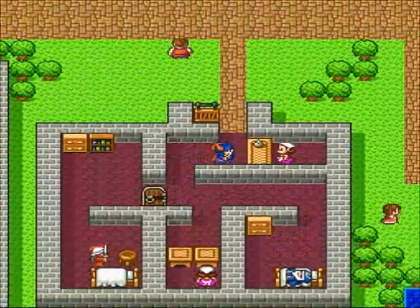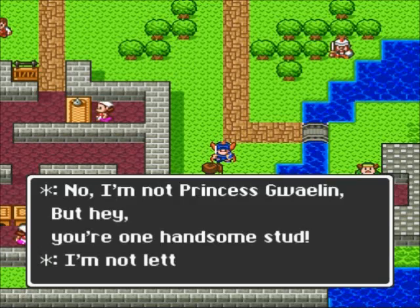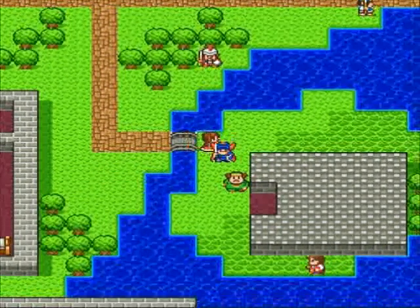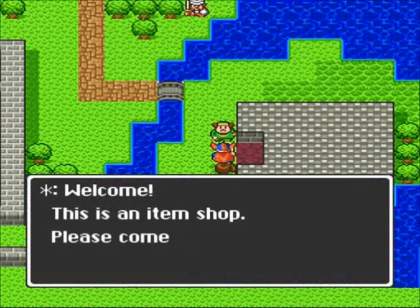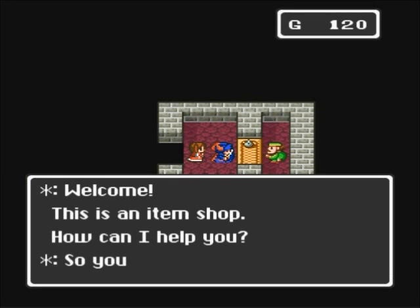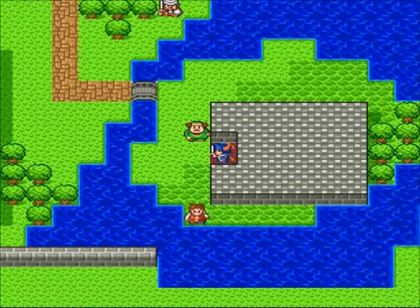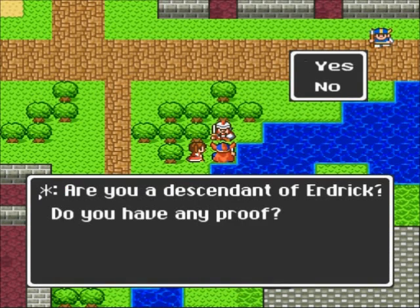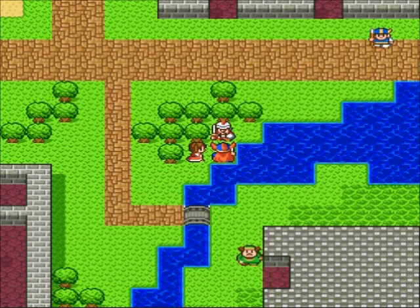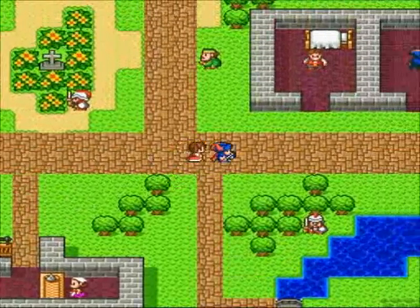This is the inn. Inns heal up your HP all the way for a price, and MP of course. That castle is the Dragon Lord's castle. Here we have an item shop — a pretty sweet shop. We got dragon scales, torches, and medical herbs. I'm going to eventually want to buy a dragon scale too — I'm just showing you my shopping list for later. There's just a lot of graphical improvements and menu improvements. So the descendant of Erdrick must show proof.